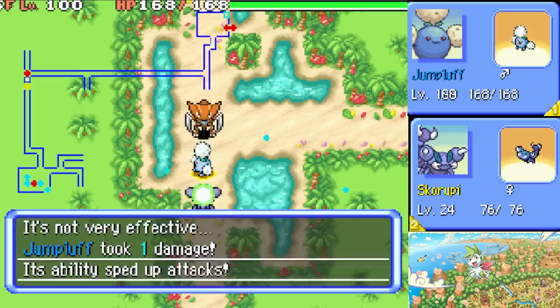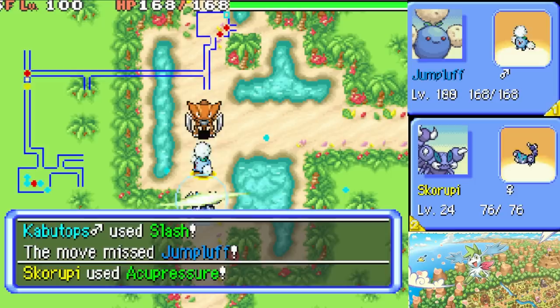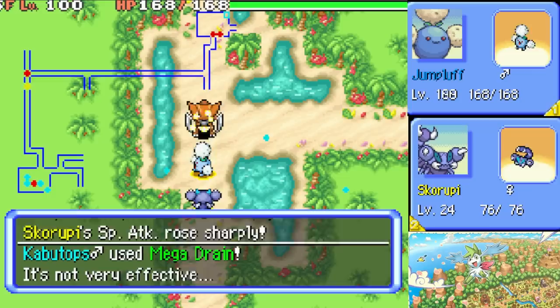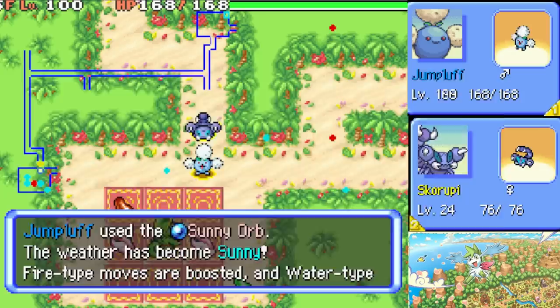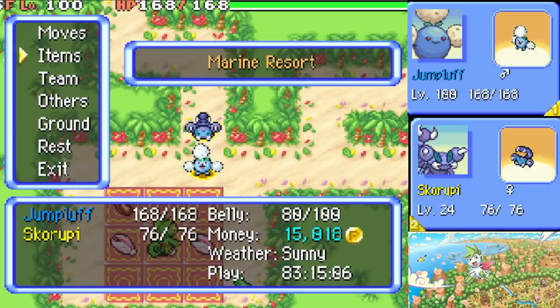We pick Jumpluff on our team and pair it with a Pokémon that knows Acupressure: Skorupi. We eat a Violent Seed to maximize our attack and special attack, and then keep using Acupressure, which can work on teammates. We keep using Acupressure until we boost Jumpluff all the way to maximum in every single stat — we truly need everything we can get if we want to take on Kecleon. Then we activate the Sunny Orb to set up Sun. This is important — that way we trigger Chlorophyll on Jumpluff to attack twice per turn while only using one PP. We now somewhat level the playing field versus a double speed Kecleon.